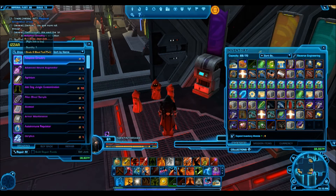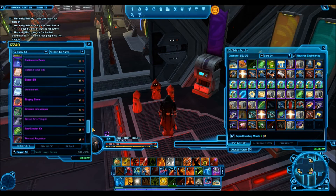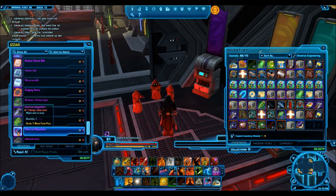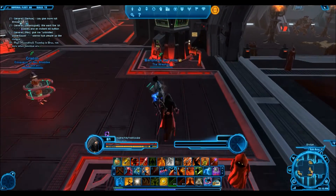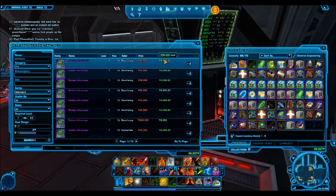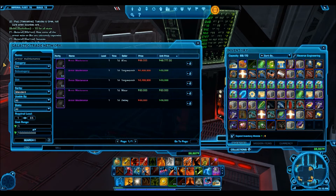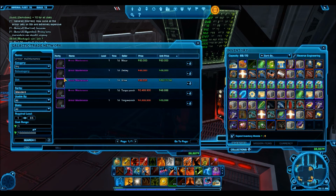For the purple one, adaptive circuitry is the slicing purple one and usually sells for the most. But now we also have the Info Scrapper, which is the grade 9 slicetech part. It's always been the case that slicetech parts have the highest value on the GTN. You can buy the Info Scrapper for 9,266 credits each. But from that same Jawa vendor you can also get a purple level companion gift — like Armor Maintenance — and that goes for 30,000 credits each. The next one is 48,000 credits, with very few listed on the GTN.